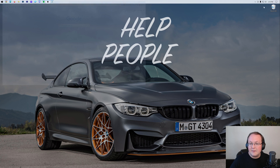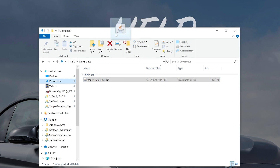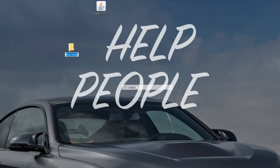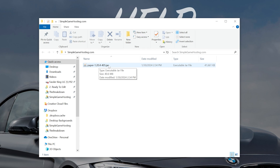Now go ahead and minimize your browser and find that Paper file you downloaded — for me, that's in my downloads folder. Drag and drop it to your desktop. It won't stay there long, because as soon as you get it on your desktop, you want to right-click and create a new folder. You can title that folder whatever you want. Then drag and drop the Paper file into that folder, open the folder, and you'll see the paper.jar file inside.